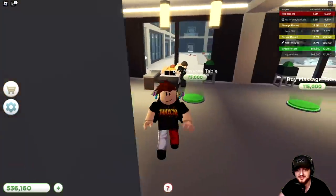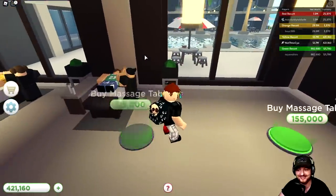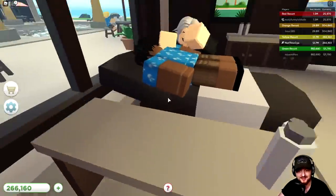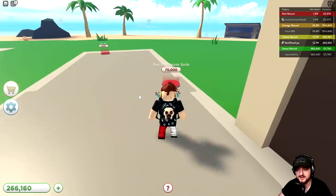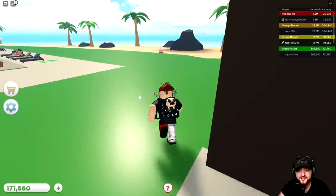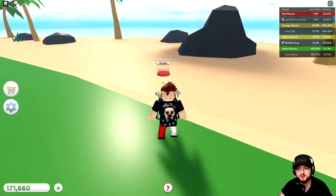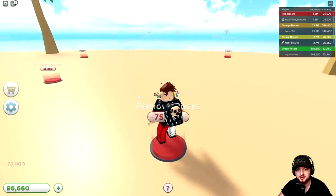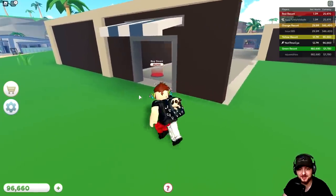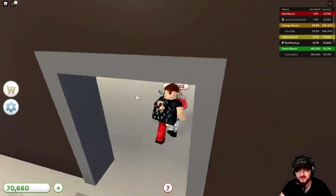Look at this — massage tables! That's so cool. We can buy three massage tables. And then we've also got a penthouse room on this side. There's something else here. Remove rocks. There's actually some more stuff on the beach. This is good — it means we've got loads of stuff to do here in this episode, which is amazing news.